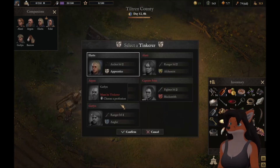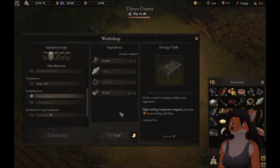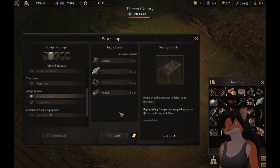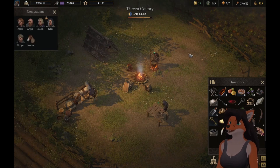We can craft a strategy table if we get one more cloth and one more iron ore. It generates one extra point during each rest. Not the most important, but I do think we need to get this. So we need a cloth and we need an iron.